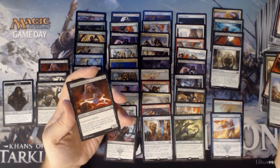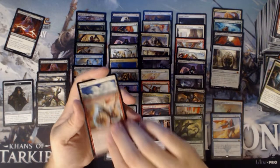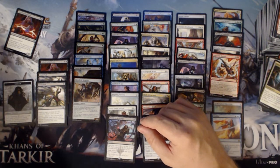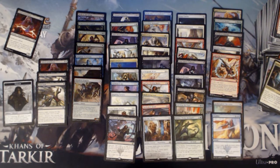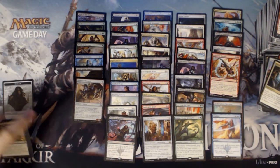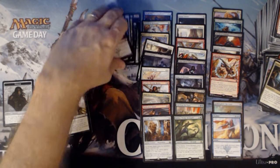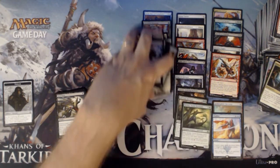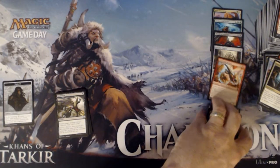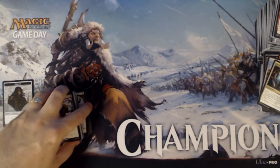We have an Ornithopter, Gifted Aetherborn, Hidden Stockpile, and a Lightning Runner mythic. So we have five mythics — we did pretty darn well with this box. Cannot complain. No masterpiece, but we did real well on our rares. We hit every rare of note. I hope everybody enjoyed this opening — this is part of the Rudy lottery box, and the remainder will just go towards the Hunt for Inventions series. Hope everybody enjoyed this, and I hope everybody has a wonderful rest of their week. See you later, I'm out.